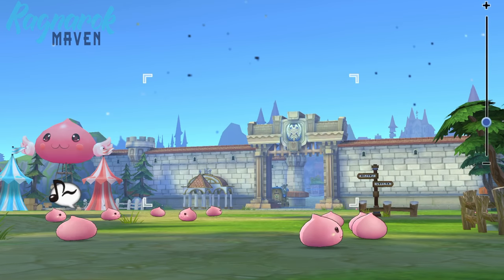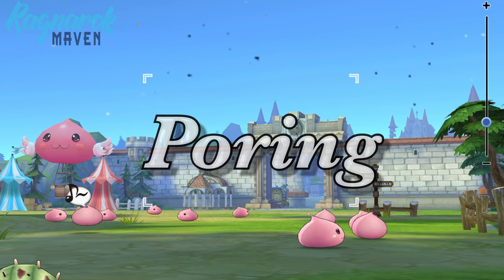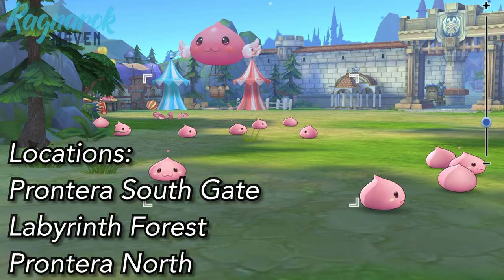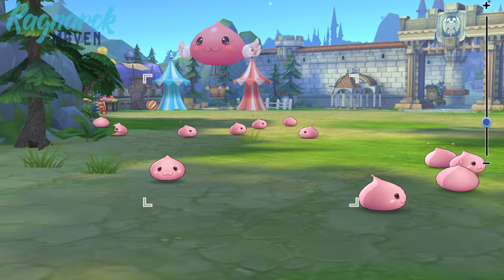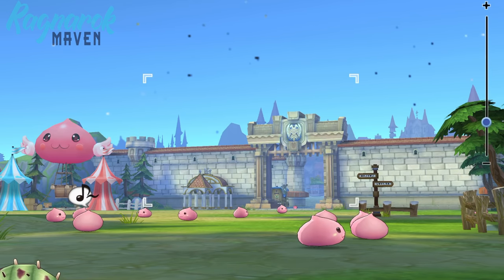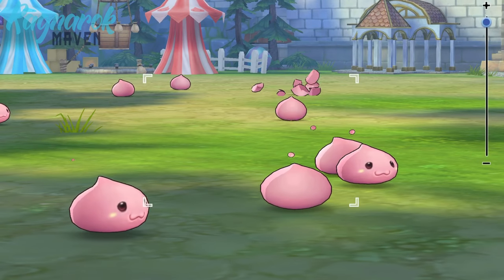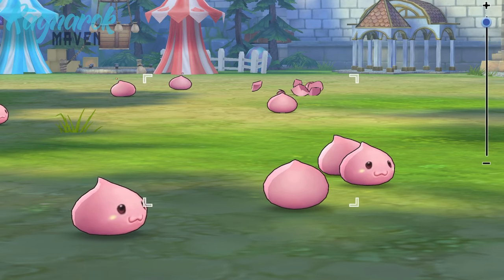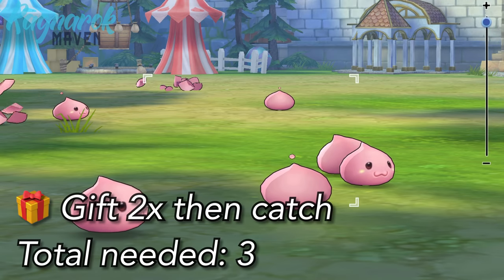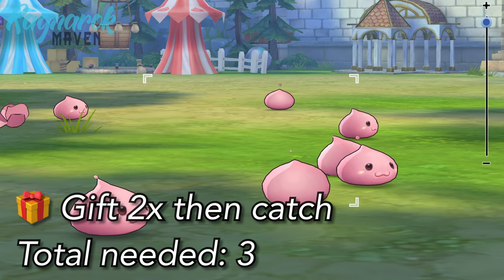Let's first start with the basic pets. The Poring. This is everyone's first pet and can be found in Pontera Southgate, the Labyrinth Forest, and Pontera North. You would need the Green Apple in order to catch this pet. The success rate is pretty high in catching the Poring. However, in the off chance that luck isn't on our side, we'd have to give two Green Apples first before catching it to ensure a 100% success rate.